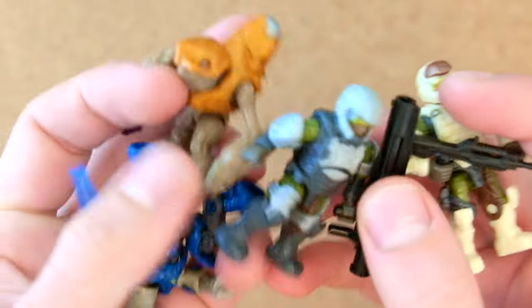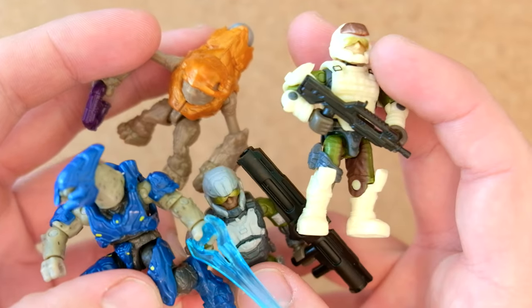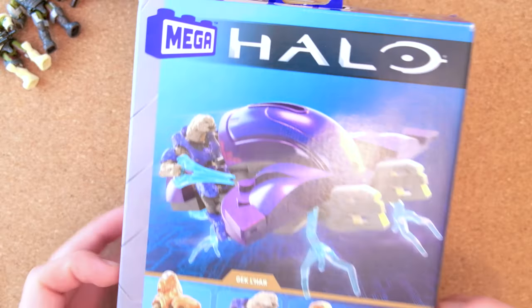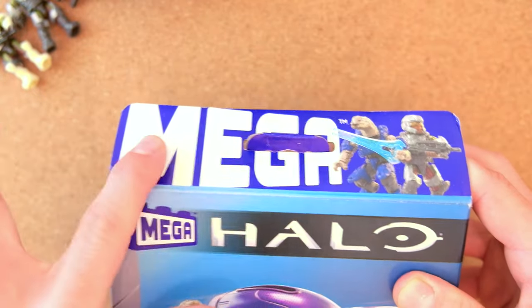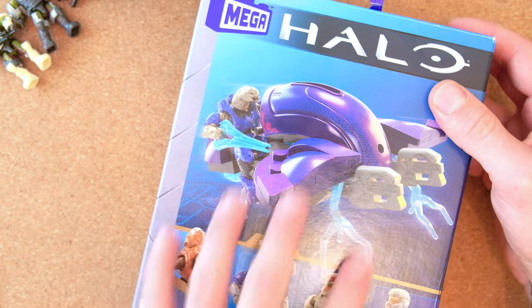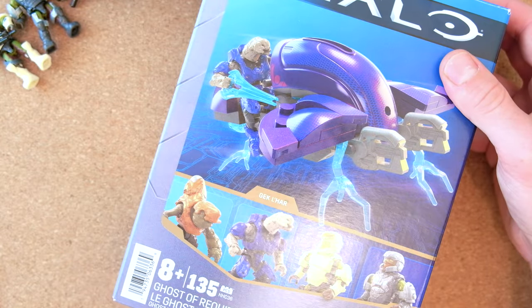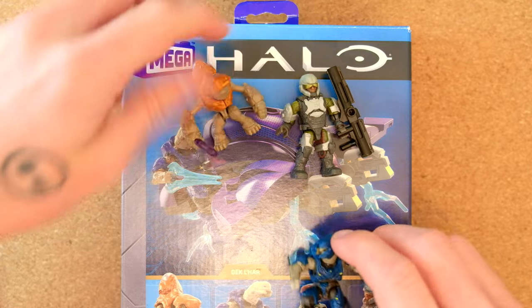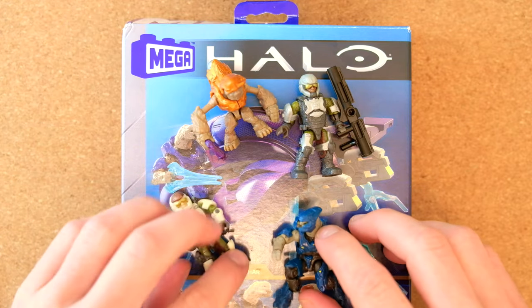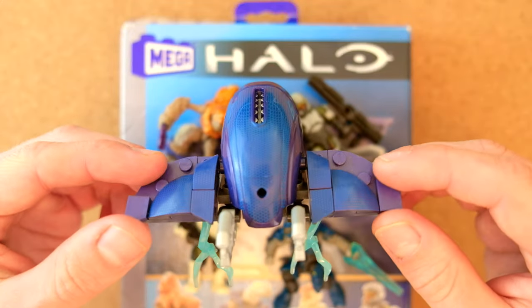Let me know in the comments down below if you've managed to bag this set yet, and which figure you're excited for the most. And also - new packaging, who dis? Like, this is so nice. I love the boldness of this big Mega logo - you can see this from a mile away, you know exactly what you're buying. It's very clear, very crisp, nice color choices. I love the new packaging design. Shout out to you all - you stay awesome, you stay safe out there folks. And the ghost is signing off.